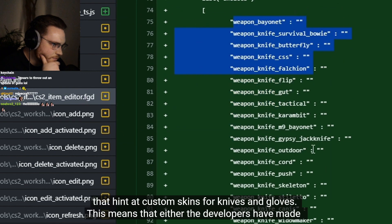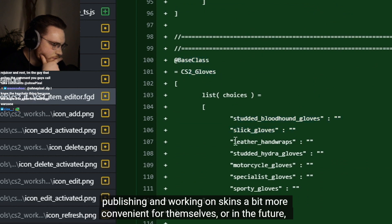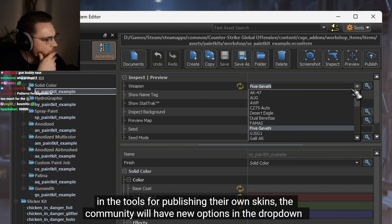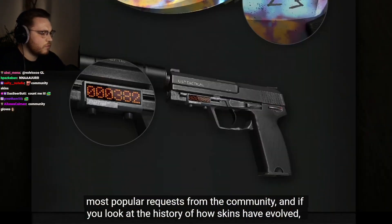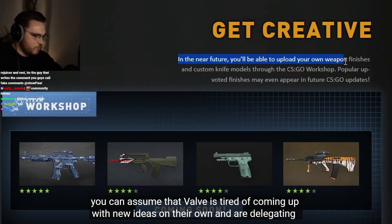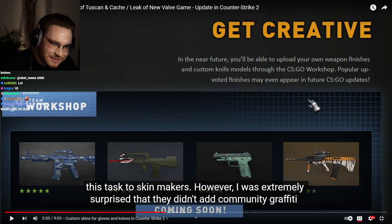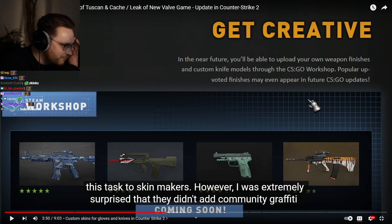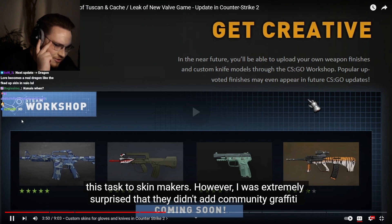Especially with the release of CS2, they don't hesitate to add new content and update old systems like loadout or new sticker placement. The files also contain lines for workshop tools that hint at custom skins for knives and gloves. This means either the developers have made publishing skins more convenient for themselves, or in the future the community will have new options to choose a specific knife or gloves. Since CSGO this has been one of the most popular community requests. With the Kukri knife, all knives in cases are made by Valve — but letting the community do them as well could make sense. There are some crazy things on the workshop regarding knives and finishes.